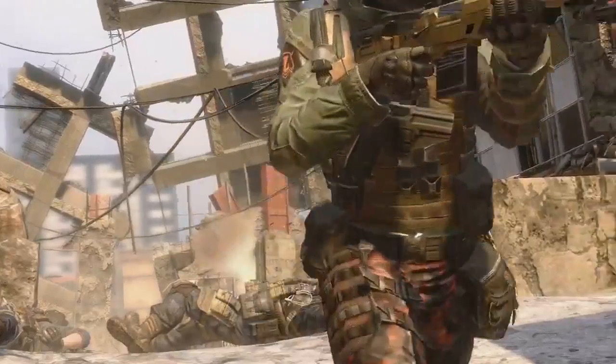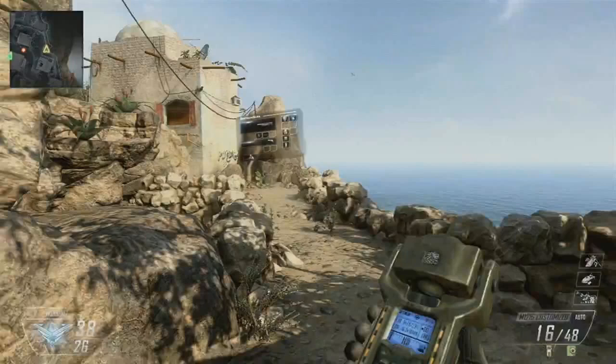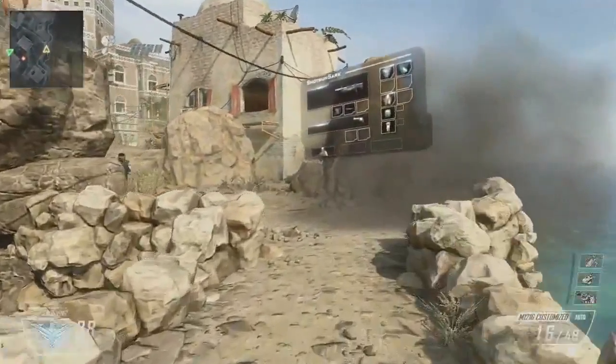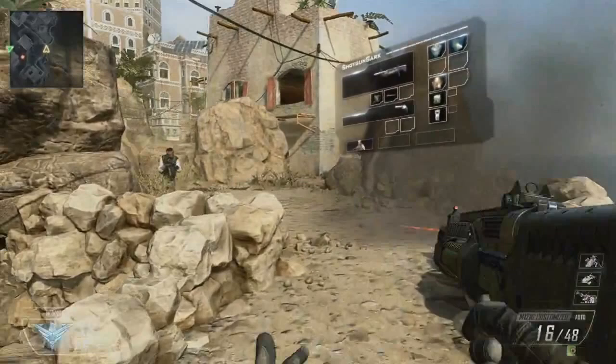I think what you're about to see is the new animation for calling in things like the automatic attack helicopter, UAV, advanced UAV — this is what it's going to look like when you call that in. What you're about to see looks like the next fully auto shotgun — like the AA-12 but shooting a whole lot faster. There's also a laser sight on the front of the gun. We don't really know what impact it'll have on hip fire accuracy.